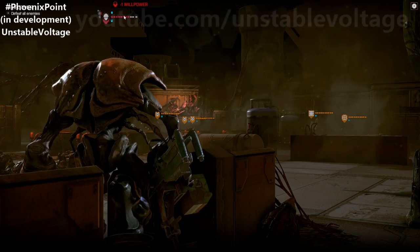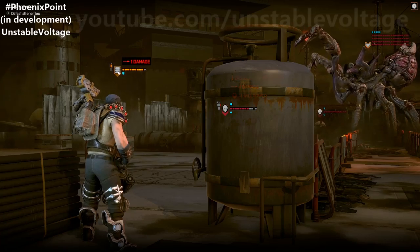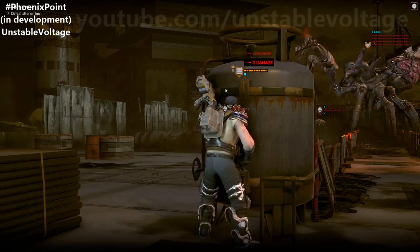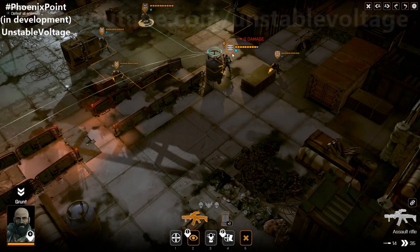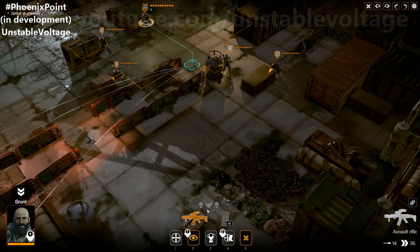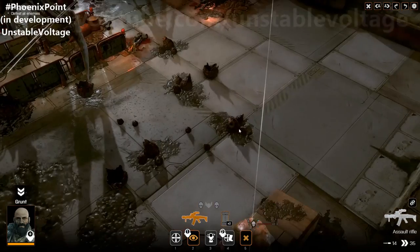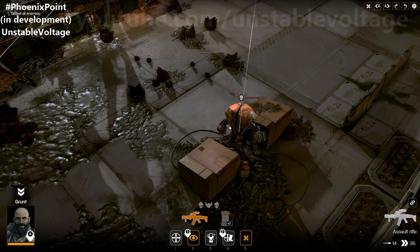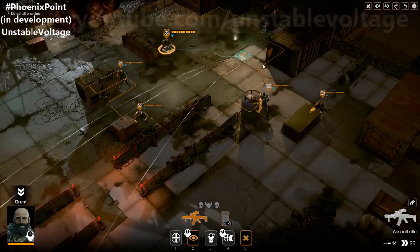He actually loses one willpower as well. You can see we've disabled his left arm. There's a little rag doll shown next to the soldier's health bar indicating different parts of the body. Yellow means a body part is damaged; red means it is disabled. This guy has now lost the use of his left arm — he's unable to use a shield, throw a grenade, or anything like that.